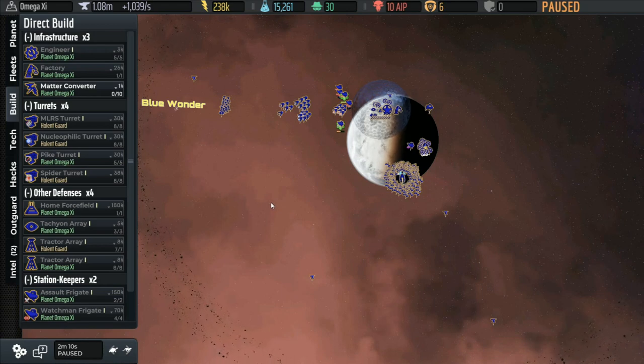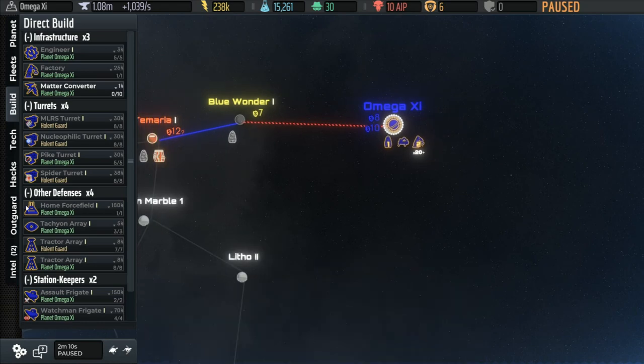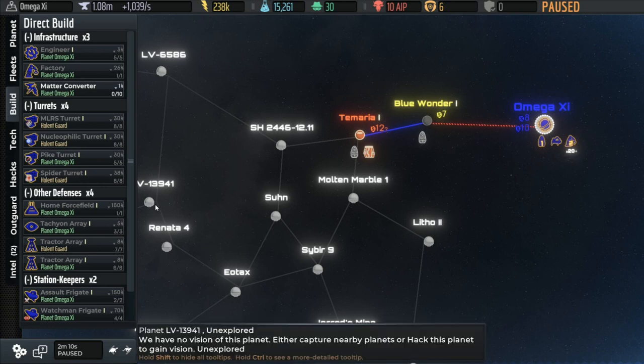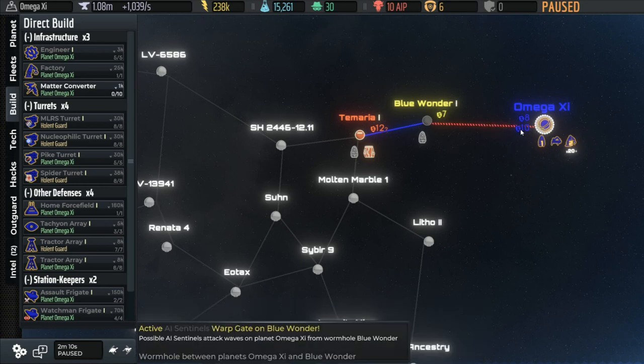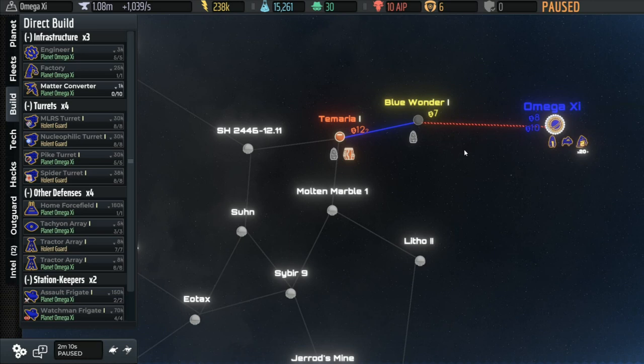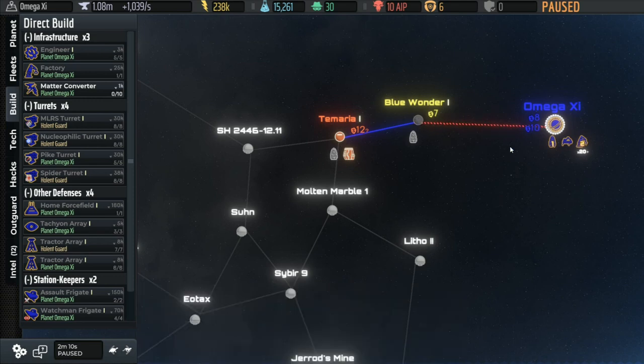Let's take a look at the galactic situation. We have Blue Wonder — that's the gray AI — and then we have the red AI over in Tamaria, and that's all we can see. More toward the center of the galaxy we'd be able to see more, because at the beginning you get scouting on any planet within two hops away. But it is well worth the price we're paying here to be more secure. We're going to get a fleet and a distribution node, and this will be the strong point and choke point of our homeworld defense.